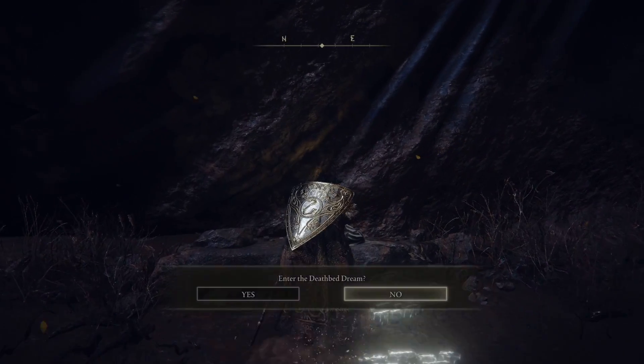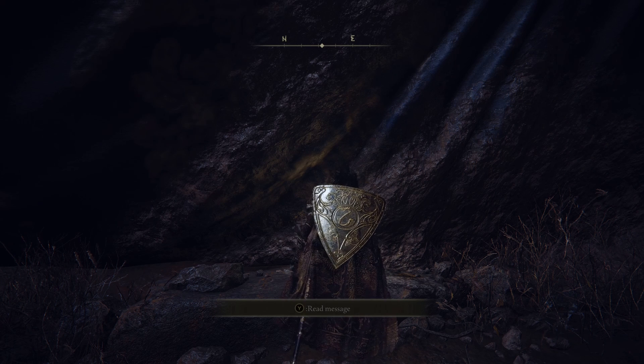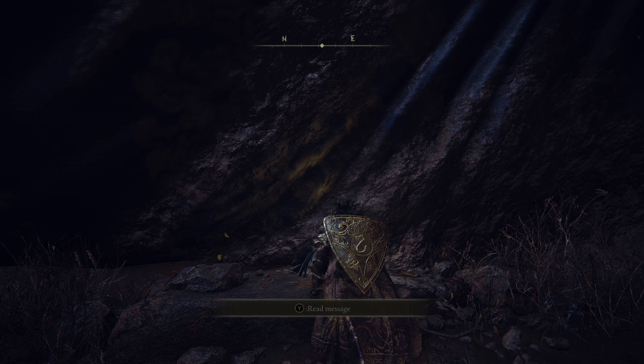Welcome to Tony's Elden Tips. To cheese the Lich Dragon, all you need to have is Rivers of Blood. It also doesn't hurt to have the Mimic Tear. Other than that, it's pretty straightforward.